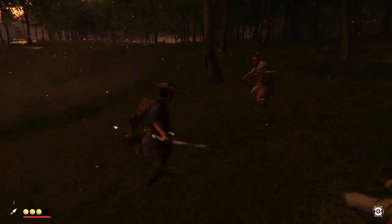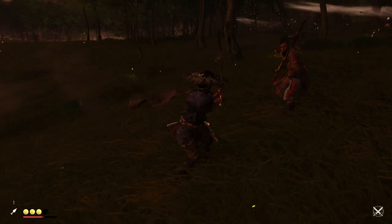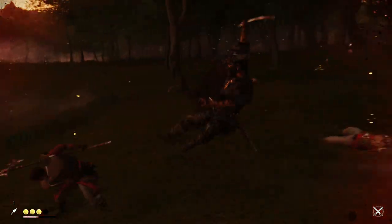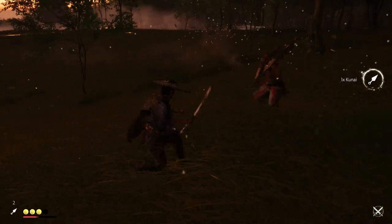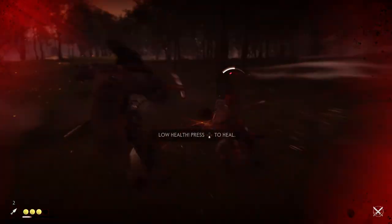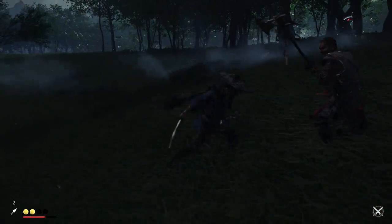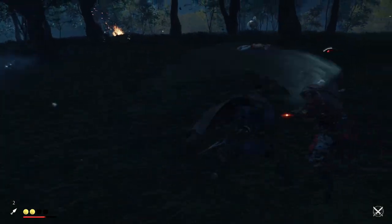Another way you can help with parry timing is to get the charm that is in Spring Falls. This gives wider timing for parries and dodging. I think it's the Mizu charm — I'm not quite sure if I pronounced that correctly. But that charm is in Spring Falls and it will give wider timing for parries and dodging. I'm going to try to make a guide for all of these charms at some point. I don't have the ability to unlock them all yet because I haven't made it all the way across the map.